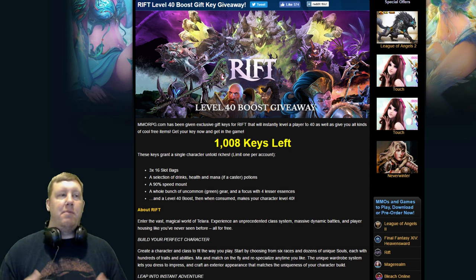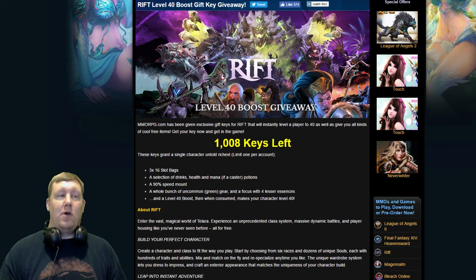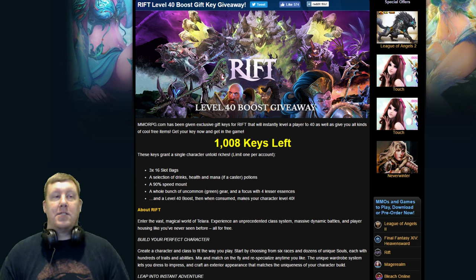You also get a 90 movement speed mount. Mounts in the game are very important to get between quest givers, complete quests, and come back. To get a free mount is pretty cool — the cheapest mount in the game is like two platinum, which is really hard for a new player to come by. You also get a whole bunch of uncommon green gear along with a focus and four lesser essences, which is perfect stuff to get started on a level 40 character.